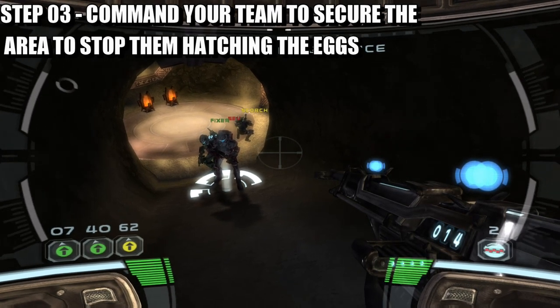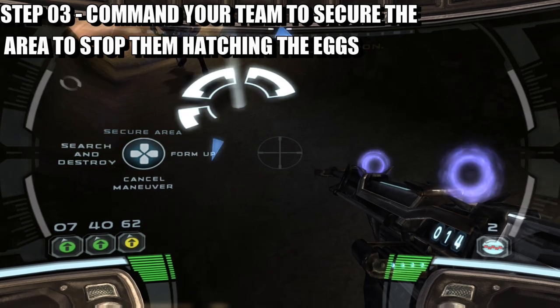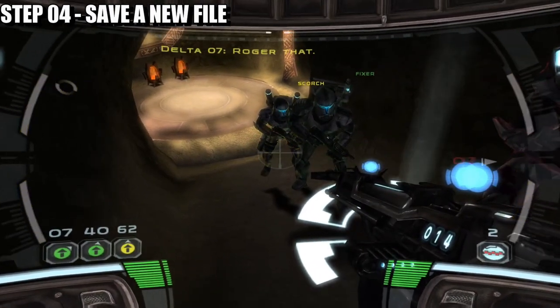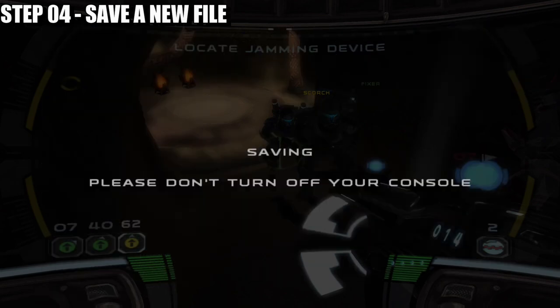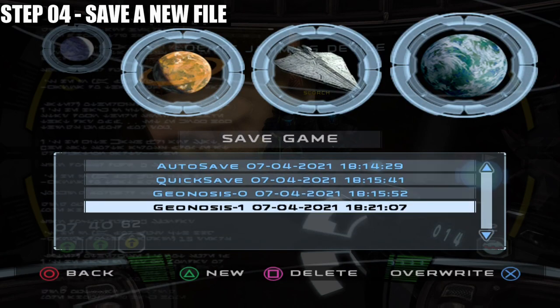What you want to do first is command your team to secure the area right here. After that, head over to the save game and press triangle to create a new save. Once you've done that, a brand new Geonosian save should appear — it should be showing zero, or whichever the following number is.